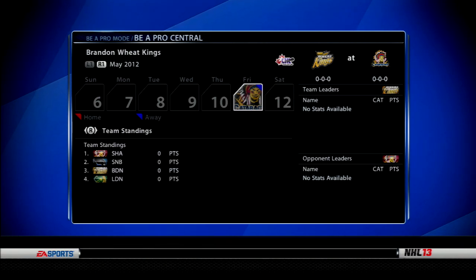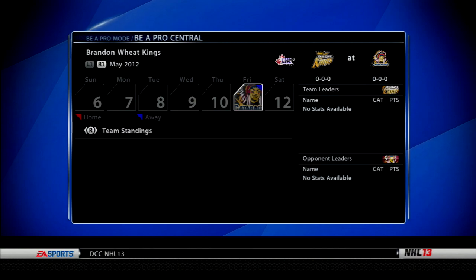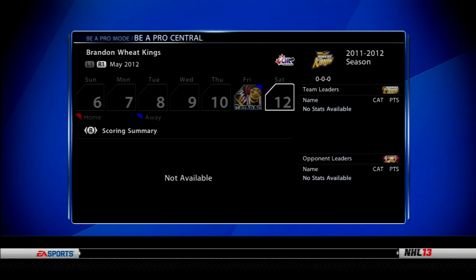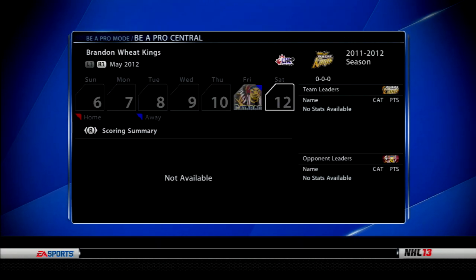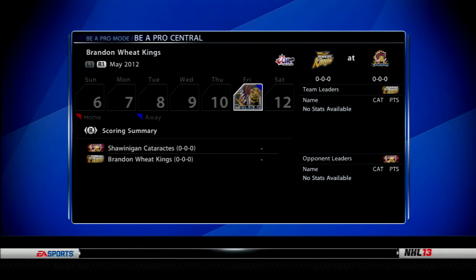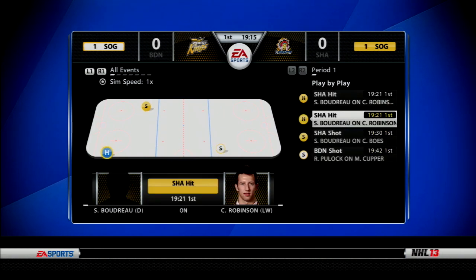We're going to do this with my pro in the Western Hockey League with the Brandon Wheat Kings. We're at the Memorial Cup Tournament — there's no stats of course. We're playing Shawinigan to open up round robin play. All four teams will play each other. I'm a center playmaker. We're playing on superstar difficulty. I want to see just how good I can play on the highest difficulty as a pro. We're going to sim the first two periods and play the third — that's how we're going to do this.